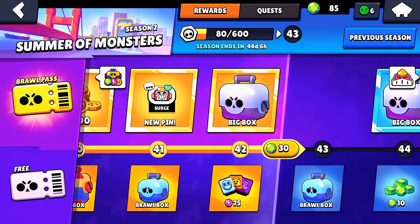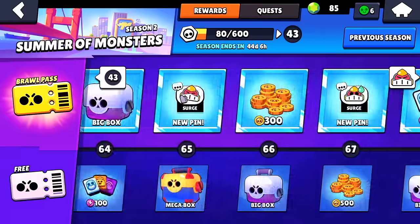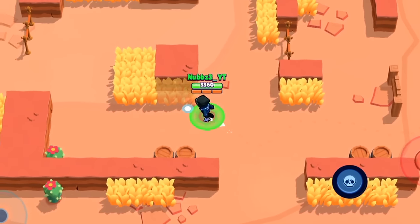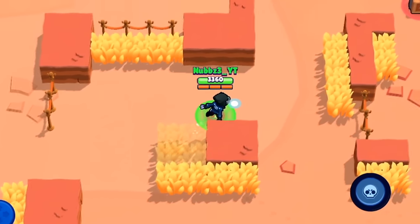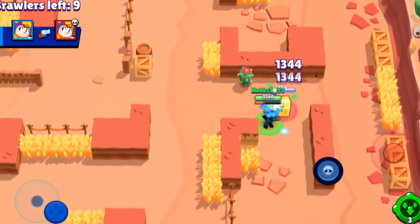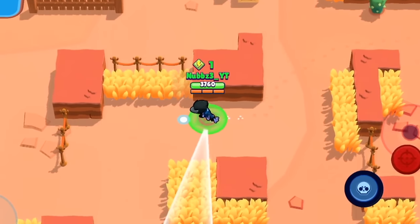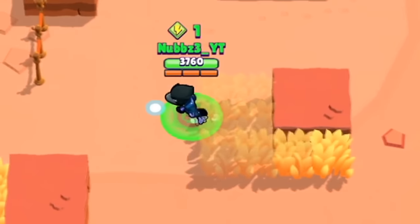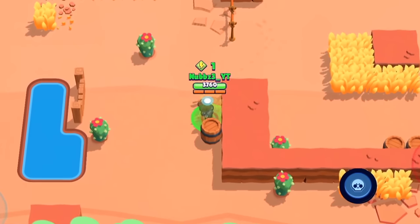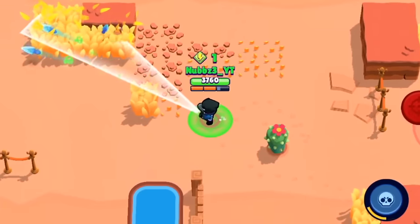By the time you finish the second brawl pass you get another 90 gems, giving you 180 total — and the brawl pass costs about 169 gems, so you can afford it. That's what I got wrong in my last video: you don't have to wait for every third pass. You can buy the second one, unlock the top tier row immediately including any chromatic brawler, and then continue earning gems for a good ongoing cycle.